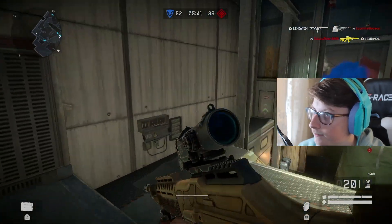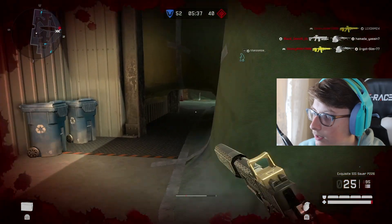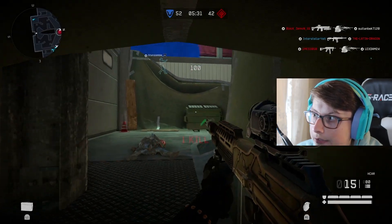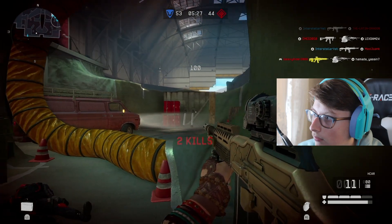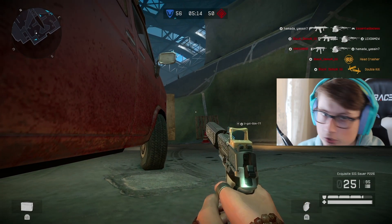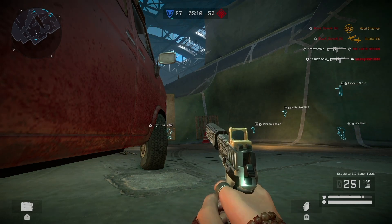I'm going to go this way, which might actually be a mistake. Why is it a three-shot up close? That's backwards. They won't expect me here ever. Can this game let me prone? There we go. We'll just stay here and vibe. Vibe it out, am I right?